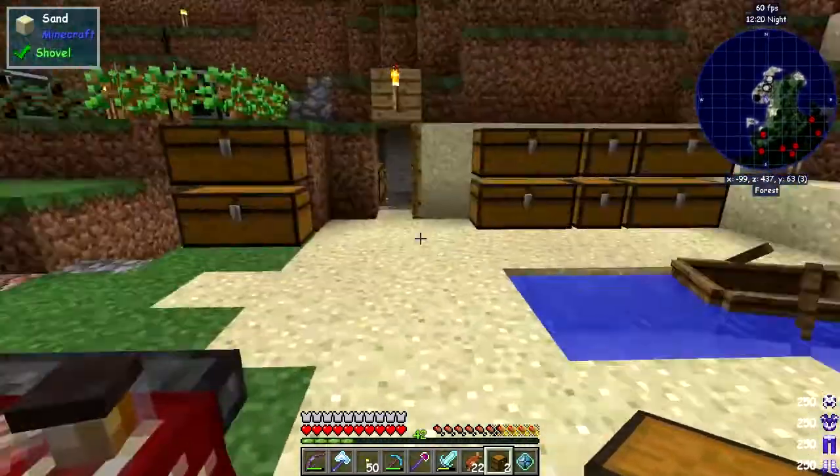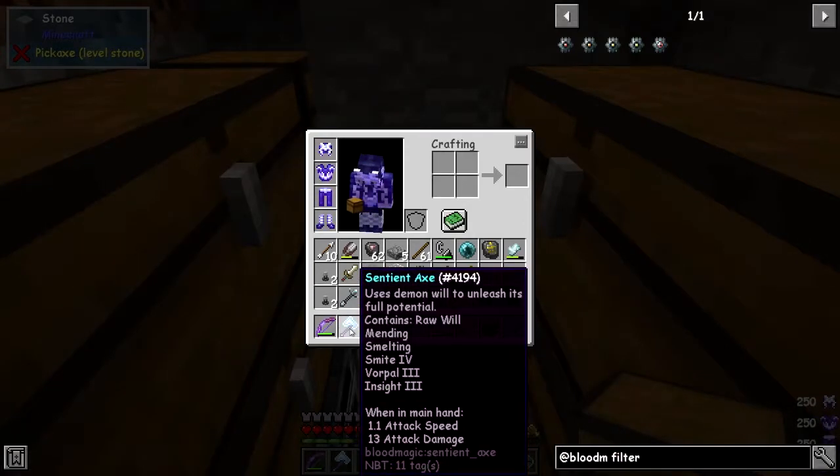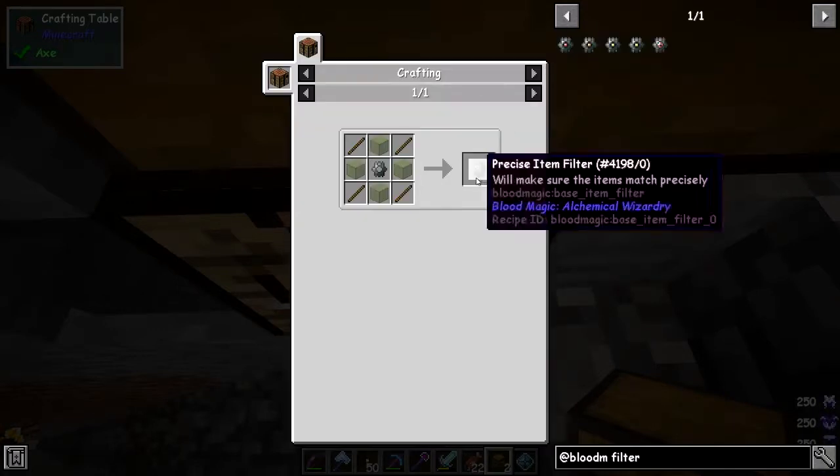We'll go and charge this up when we're down there. I added some more Four Pile under Insight - Foure Pile basically gives you more mob heads and Insight gives you extra XP, which is better. We need to make two precise item filters.